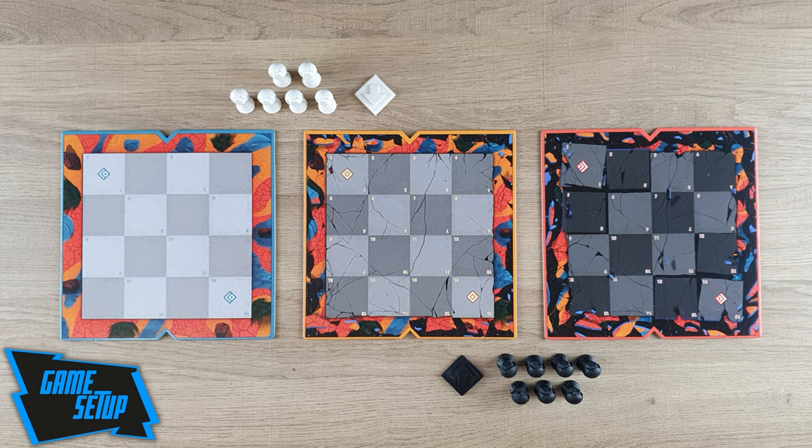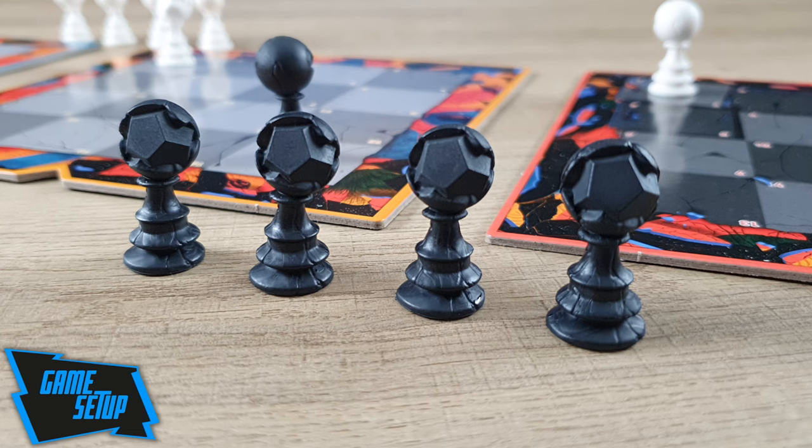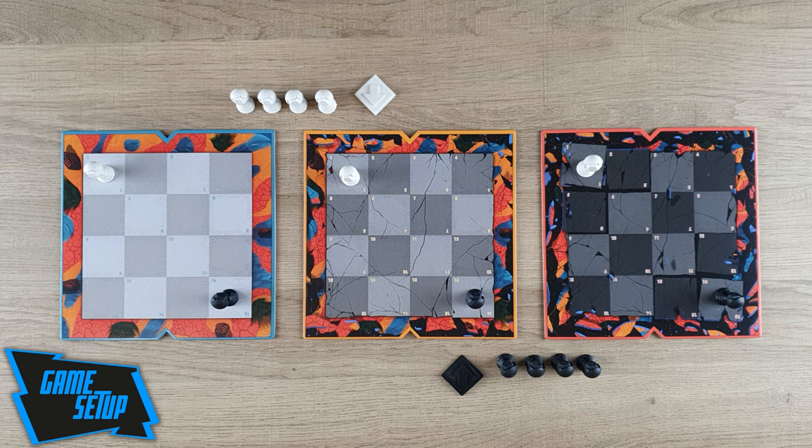The white player must place a white pawn on space number one of each board. The black player will do the same but using black pawns instead and placing them on space number 16 of the three boards. The remaining four pawns are the player's personal supply. If you want to adjust the level of difficulty, you can always reduce the number of pawns in your supply. The first player — in this example white — must place their focus token on their side of the past era board. The second player, on the other hand, must place theirs on their side of the future era board.